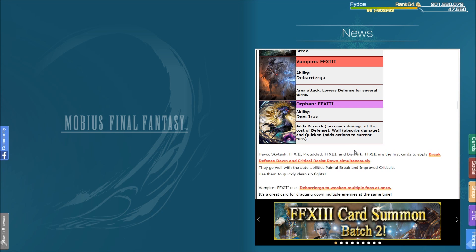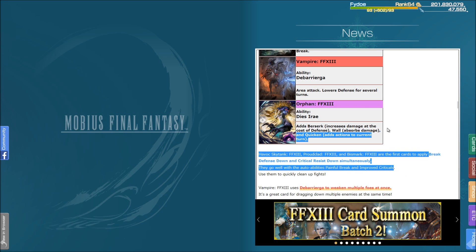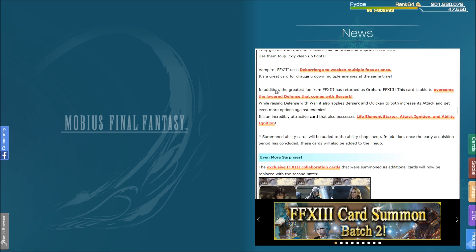Just because it gives three buffs, you may be like, 'Oh shit, that's a healer card,' but supports can definitely use that. However, Orphan, the greatest foe from FF13, has returned — and this card is able to overcome the lower defense that comes with Berserk, so you just get Berserk with a straight damage increase while raising defense. It also applies Berserk and Quicken to increase attack and get even more options against enemies. It's incredibly attractive and also possesses Life Element Starter, Attack Ignition, and Ability Ignition. If something has Attack Ignition and Ability Ignition on it, that is meant for attackers — it's not going to do a support any good.